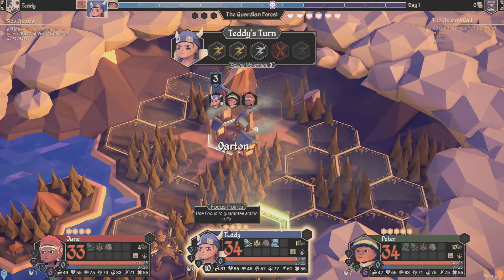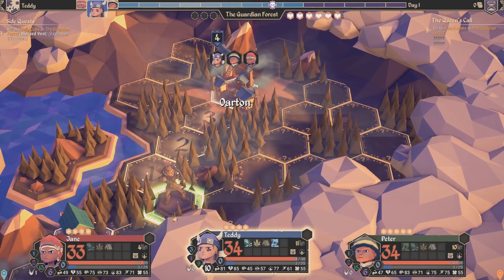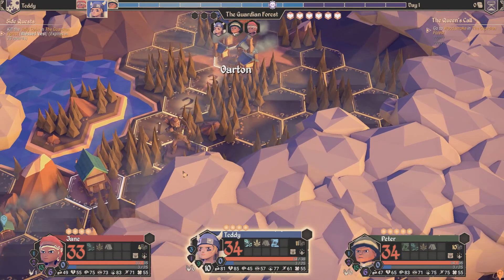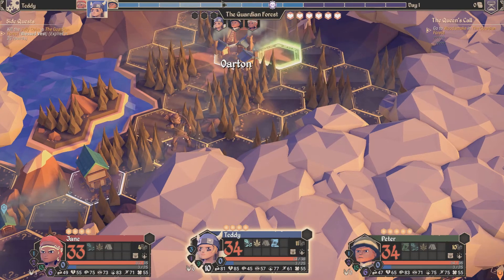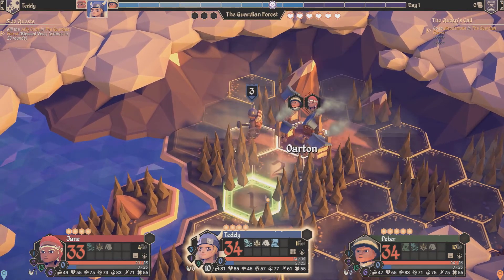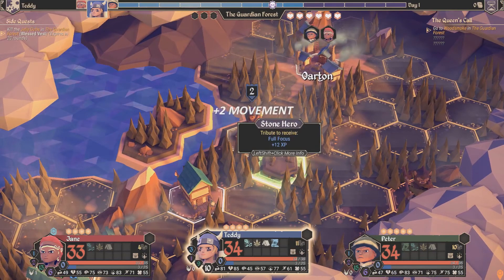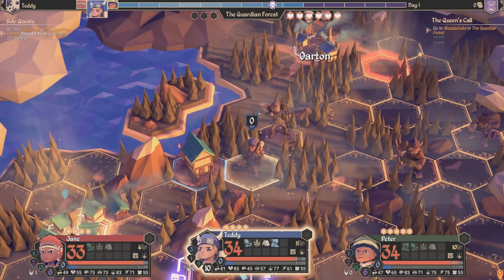Focus points basically allow us to give a guaranteed roll if we right click, or in the overworld, if we want to move an extra space, we can right click to get extra movement. You kind of want to keep everyone grouped together, because when you get into combat you don't want to be too separated.